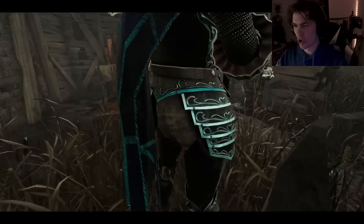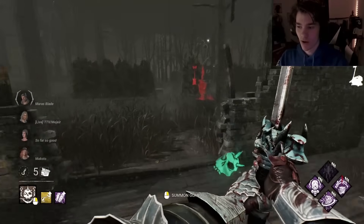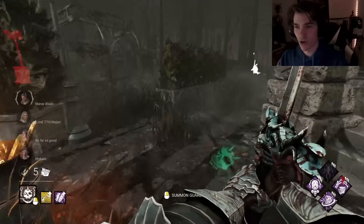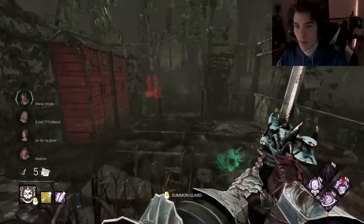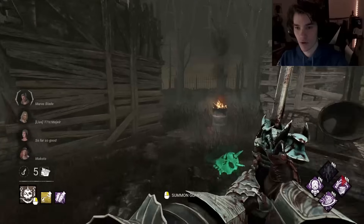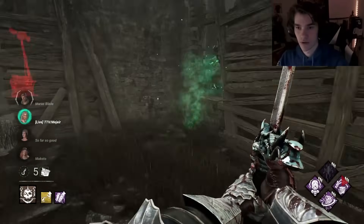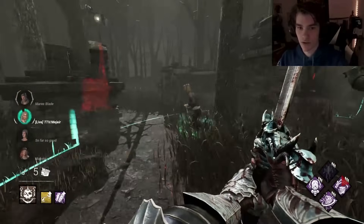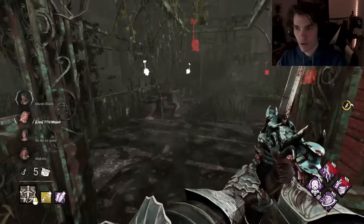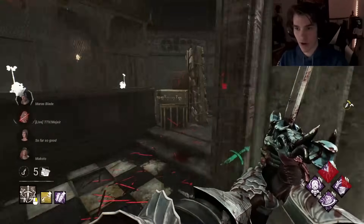Nice map, looks like it was nerfed. I'm running the super refrigerator build — the bully shiny outfit with the frosty eyes. I look like a refrigerator. I immediately just chase the Meadow Knight — this is actually perfect already. I need my stacks. Oh hell yeah, Rapid Brutality! She's running main building though; main building's really bad for Knight, there's a lot she can do.